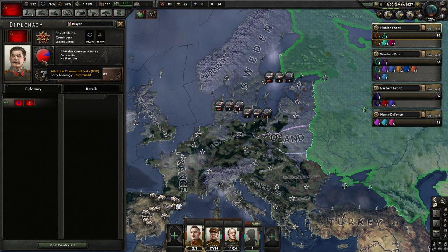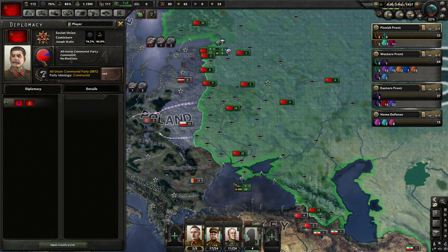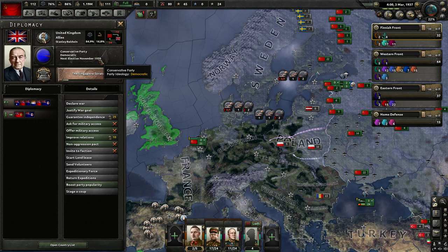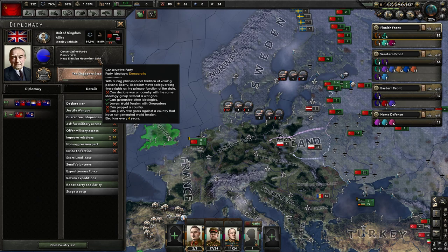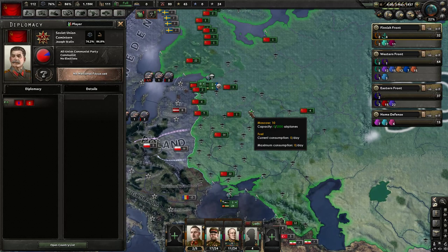This shows the popularity of the various political ideologies within your country. Red is communist - very popular in the Soviet Union, surprise surprise. Blue is democratic. Yellow is fascist, and you might also have gray for non-aligned. Non-aligned governments tend to be monarchies and things like that. Whichever faction is the strongest will generally determine what government runs your country, though in some countries you have elections and may have to wait for the next election to see if the government type changes.